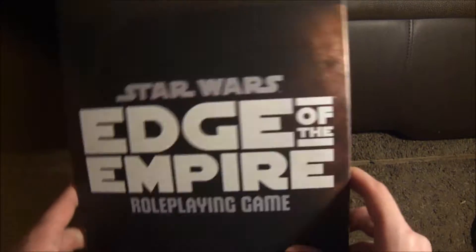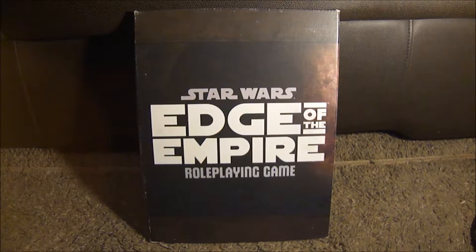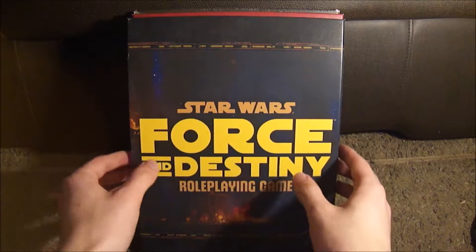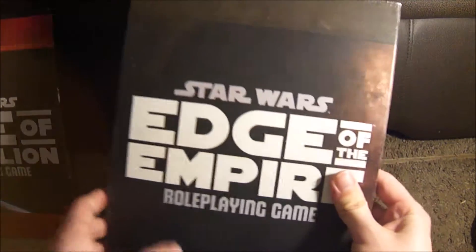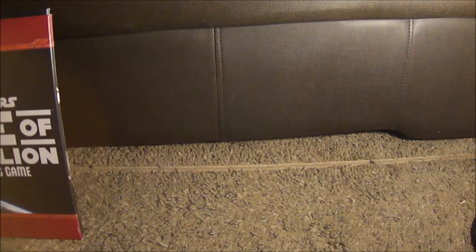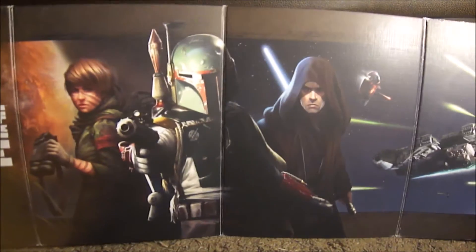So let's start — I'm going to show you all of them, just the front. That's Edge of the Empire, here was the expansion right after that, Age of Rebellion, and here is Force and Destiny. Each of these come with cool art on the back of them. Here is the back of the Edge of the Empire GM screen — very cool.